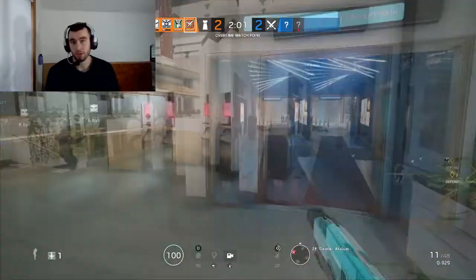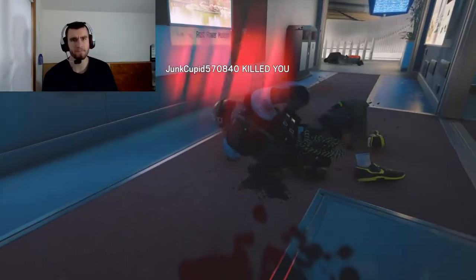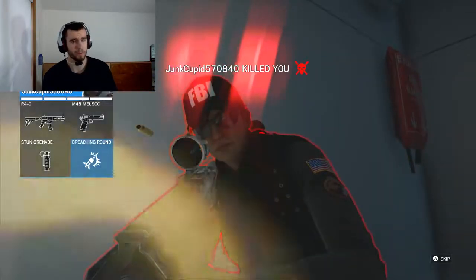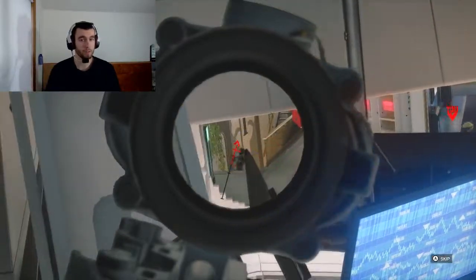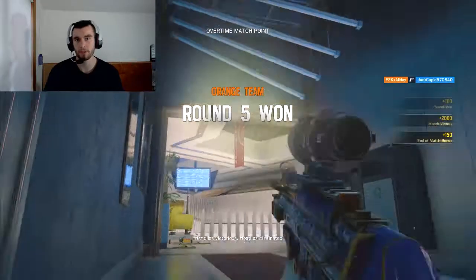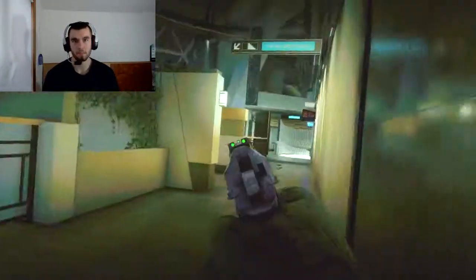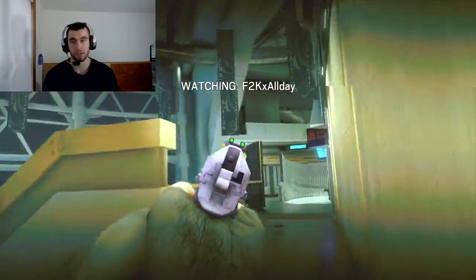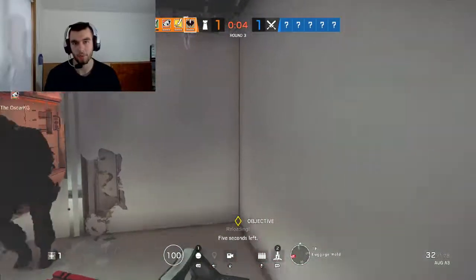An operator like Vigil — his ability is useful to run away from, which is a good backup. You don't have to use it every round, but it's a good backup. You can also use it to trick the enemies on which floor you're on. And his overall abilities make him useful. He's fast, and he's got a really good gun — his gun is amazing. So those are kind of the useful operators.